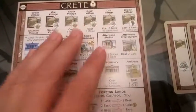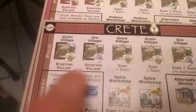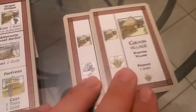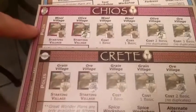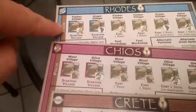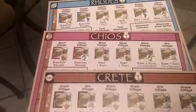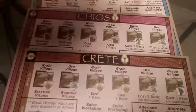When you get your starting city, they are a little different. For example, in a three-player game, these would be the three starting cities. In my city I start with a grain village and an ore village, so those are the two cards I have — grain and ore — and those are the resources I'm going to produce. Whereas this player would start off producing wool and olive, and this one would produce timber and grapes, so we have different starting resources, and that's because you can trade with each other if you choose.